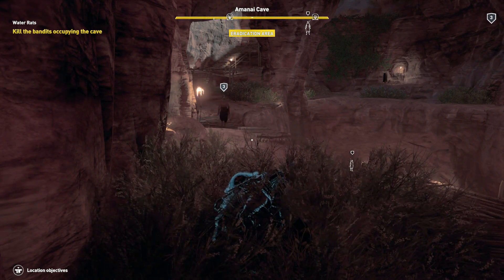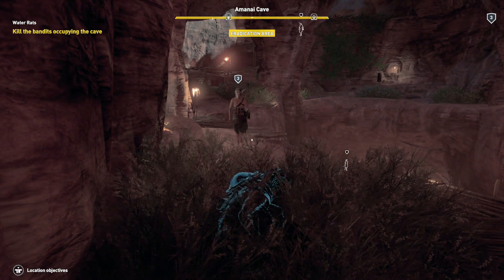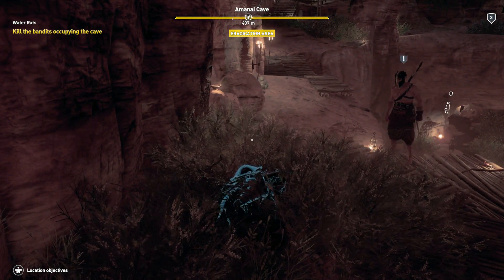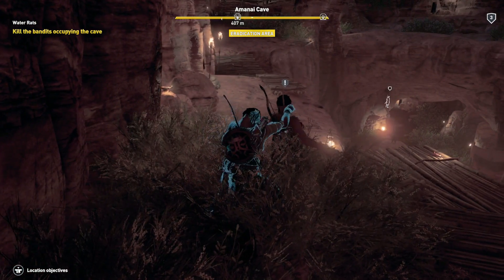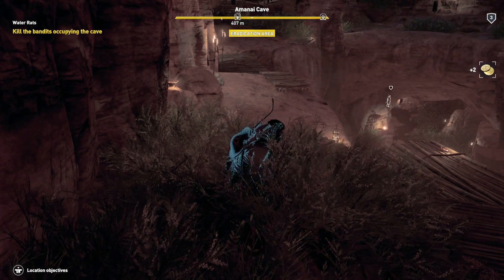This is important — they have to be alive for the next part to work. Once you've done this three times and you have three enemies writhing around on the ground, kind of stacked on top of each other in close proximity in your little bush hiding area, you're going to perform a quick or light attack. Doing this should kill all three in one blow and get you the achievement.